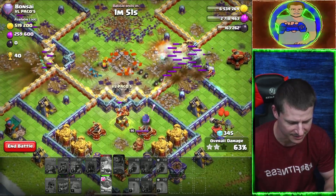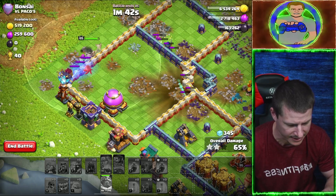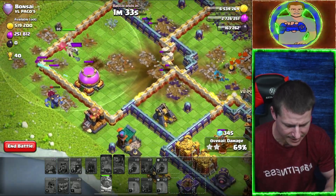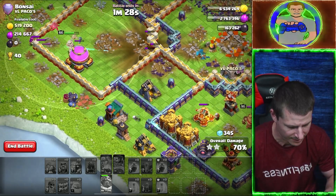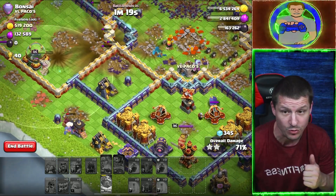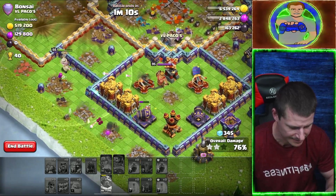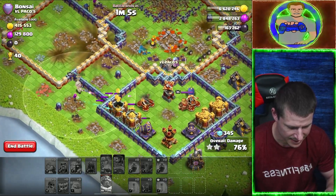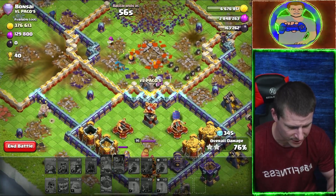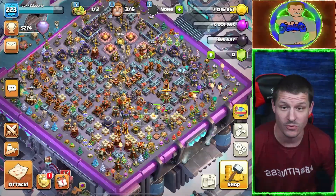I'll have to watch that back — that was weird. Queen's dead. We got a two star. Got the Grand Warden and a yeti and super archer still going. They are continuing to go — get me some elixir, keep getting me some more percentage and gold. Yeti is about to be taken out, Grand Warden about to be taken out. Super archers got me some gold — thank you. The last super archer is about to get taken out — two exposions right at her face. There we go, that's that attack.